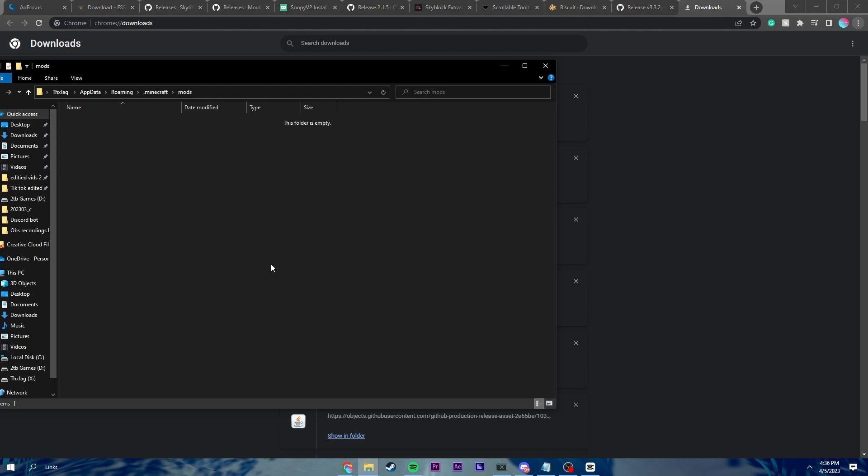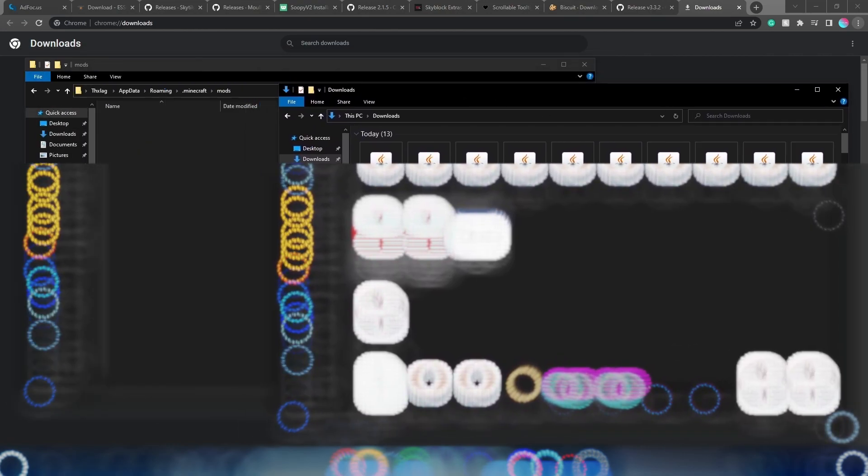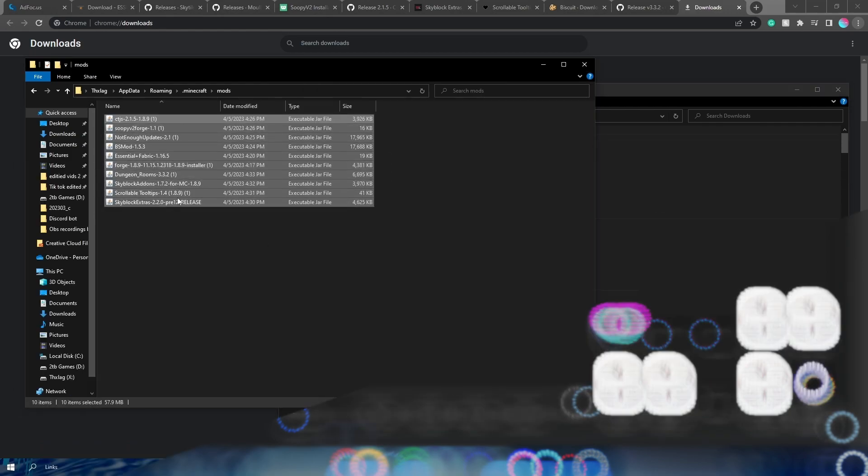And now we're going to input all of the files that we just downloaded. What I'm going to do is open up my previously downloaded files and drag and drop all of them in — just like this. Drag over and then drop. Now I have all my mods in here.